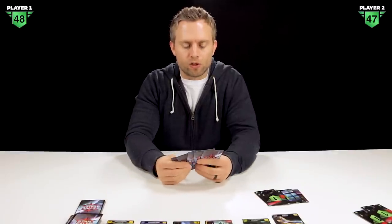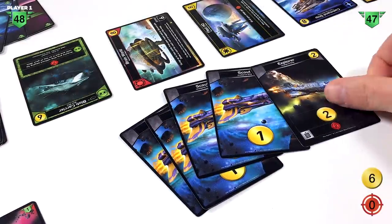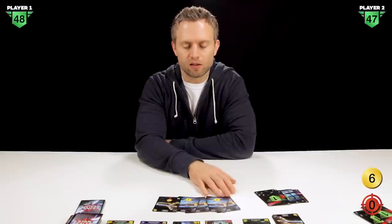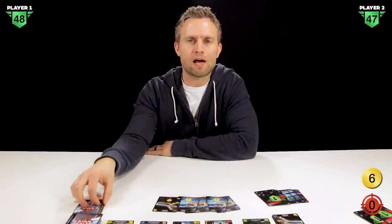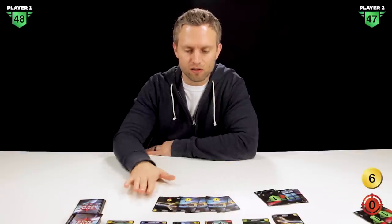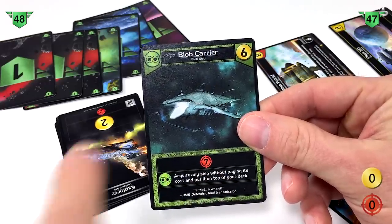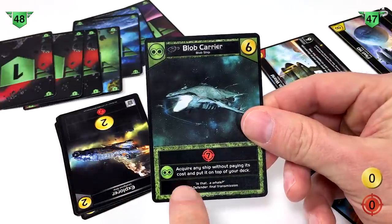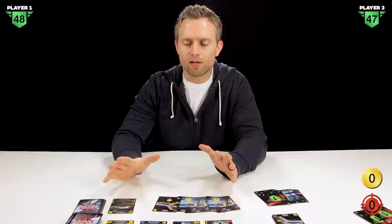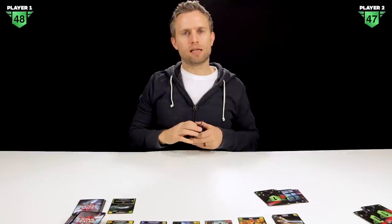Player two has four scouts and an explorer, giving a trade pool of six. Having these basic cards come up means we'll hopefully see better cards with more power in subsequent turns. We pick up the blob carrier, which has an attack of seven — very nice. We've also been picking up a lot of green blob faction cards, so if we can play a couple of those at once, we'll activate second abilities that increase the strength of our turns. That ends player two's turn.